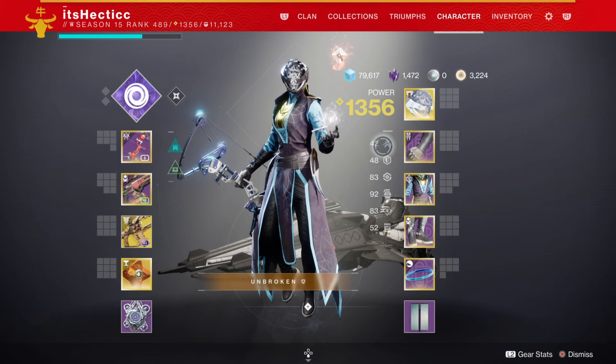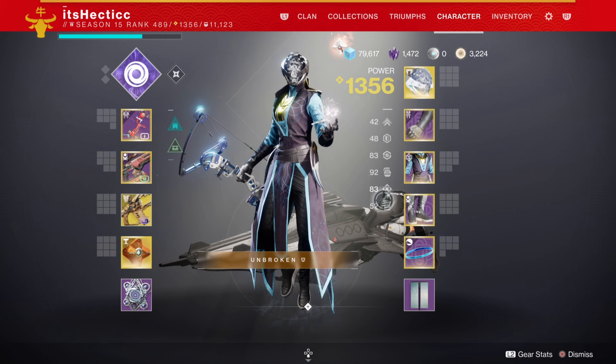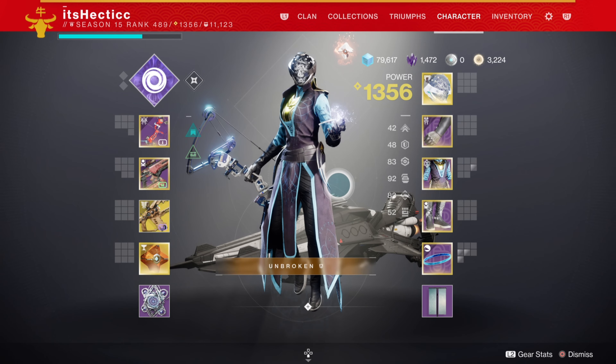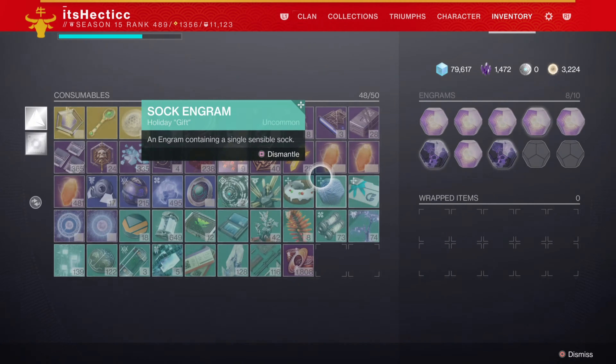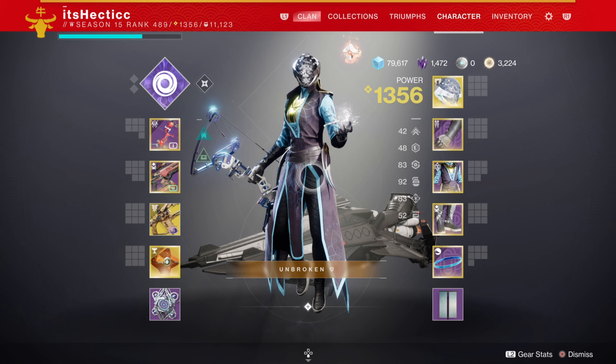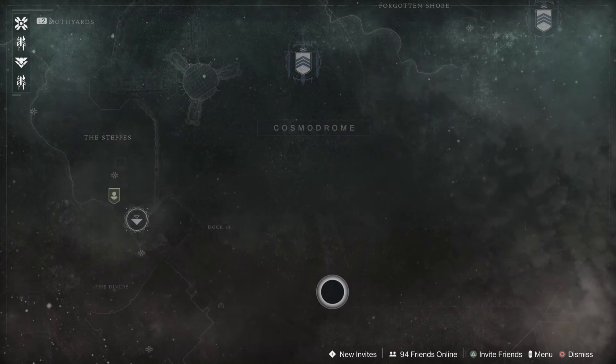I'm running 9 Discipline, 4 Mobility, 4 Resilience, 8 Recovery, 8 Intellect, and 5 Strength. This is a great build — it's going to help you get grenades a lot faster and maximize DPS. I hope you guys like this build; I'm going to give an example of how it works and load into the Cosmodrome to show you.